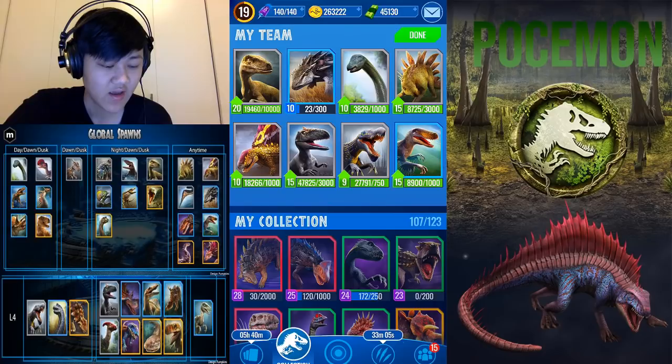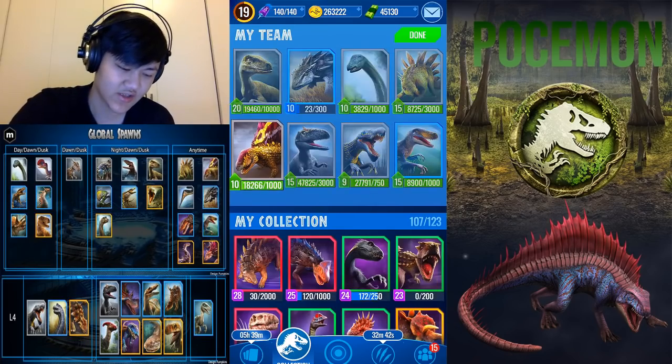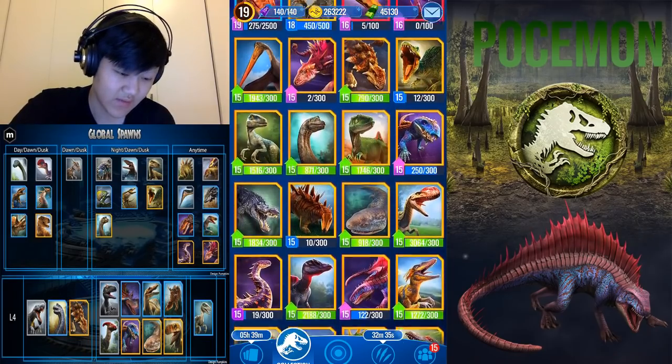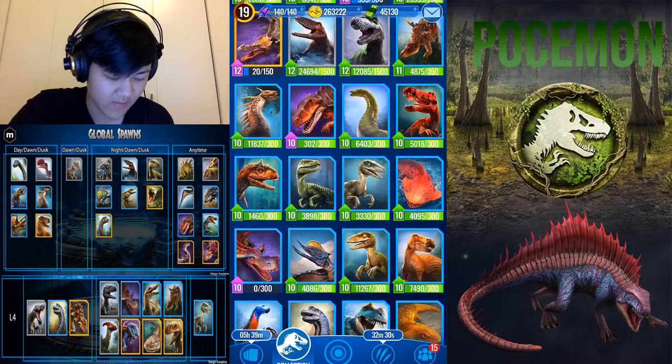Moving on, we go to Postosuchus — that's a day-only rare spawn. The reason people use Postosuchus is its insane turn-one damage: Ferocious Impact with a really decent base damage makes it the hardest-hitting dino in the game on turn one that doesn't armor pierce or break shields. We could take out Dimetrodon gen 2 for that, maybe Parasaur too since it isn't that great. Let's throw Postosuchus in there.